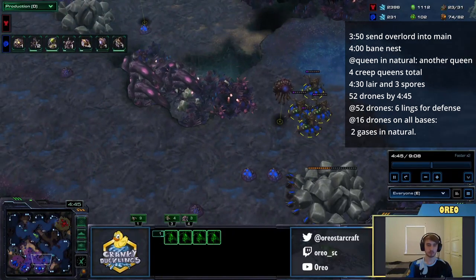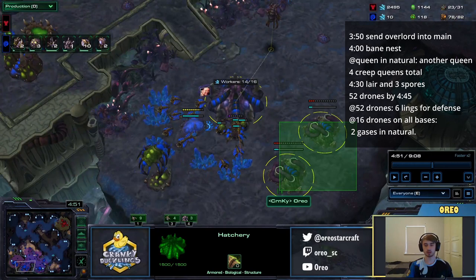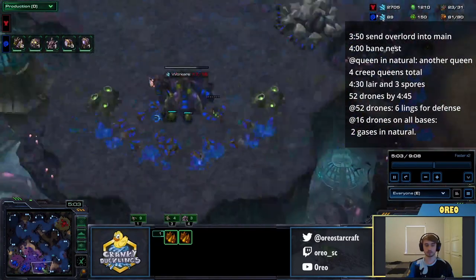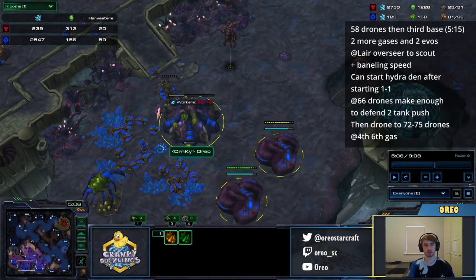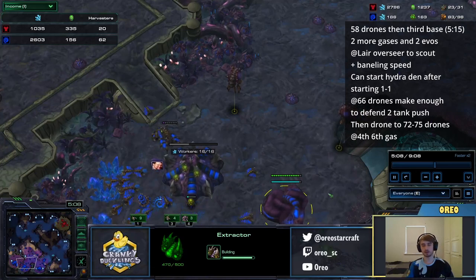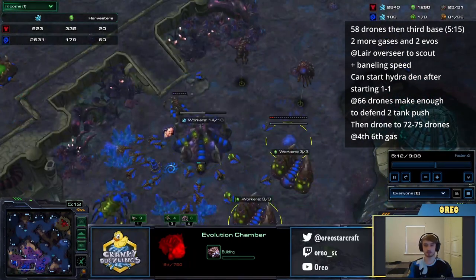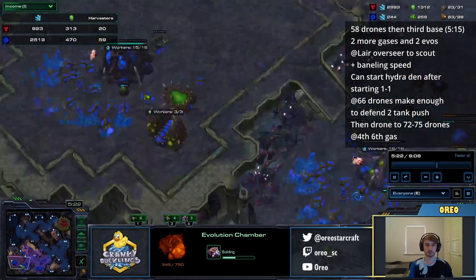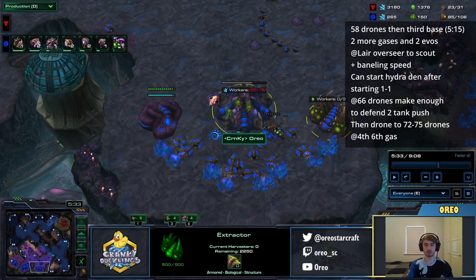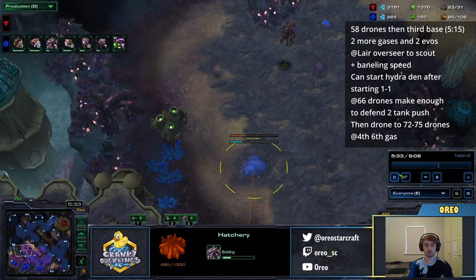We're going to go up to 4 Creep Queens total and now we're just droning. As soon as we see 16 drones on every mineral line, we should take 2 extra gases in our natural. I'd like to drone up to 58 to 59 to saturate the gases when they finish — so I have 22 out of 16 ready to saturate the gases. Then I'll take my 4th base, usually around 5:15. As soon as I've taken my 4th base, I'm going to get an extra gas and 2 Evolution Chambers.